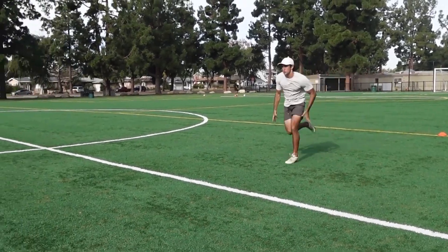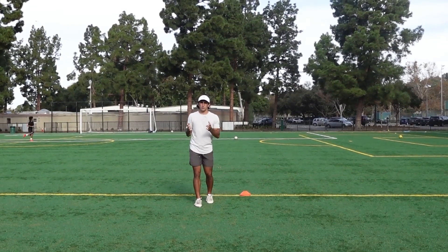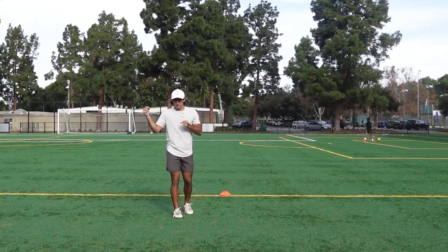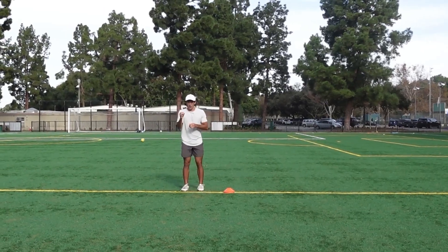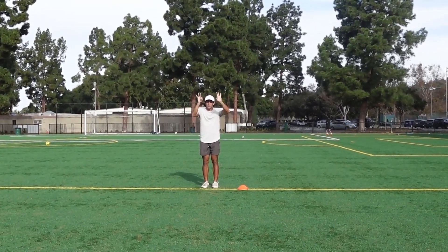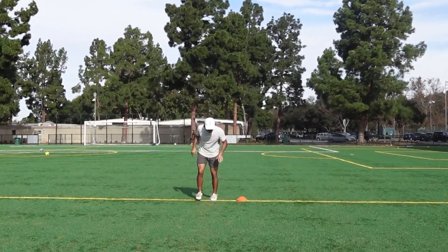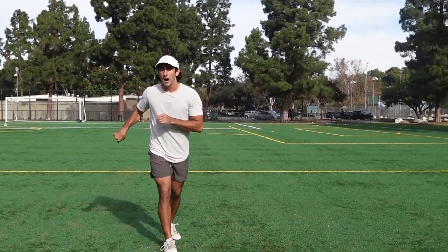The next route is an eight route — a post route. You can run a deep post to take the top off the defense, or more commonly a bang eight post route, which is a quick post where the quarterback throws it right off the break. This bang eight post is on your third outside step. Do not get lazy and start turning before you cut, because that no longer sells vertical. Set, go: one, two, three — hard cut, snapping your head around quickly, expecting the ball right there. I'm going to show you how this route looks full speed.